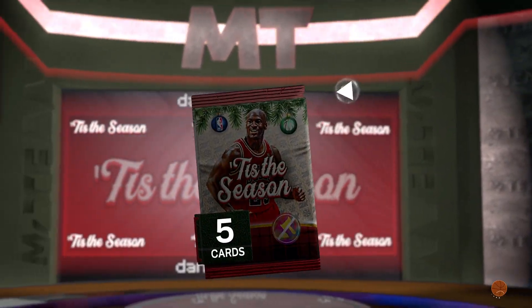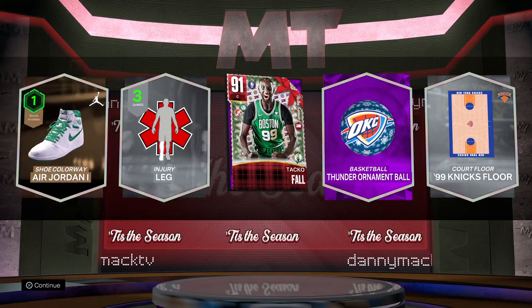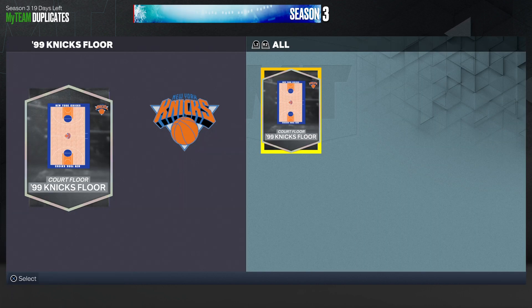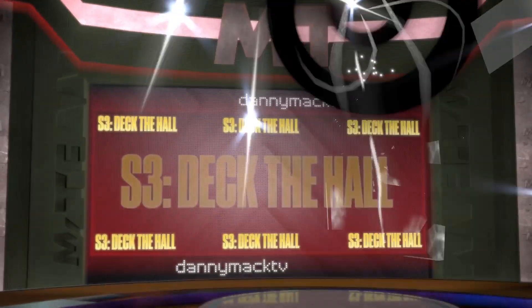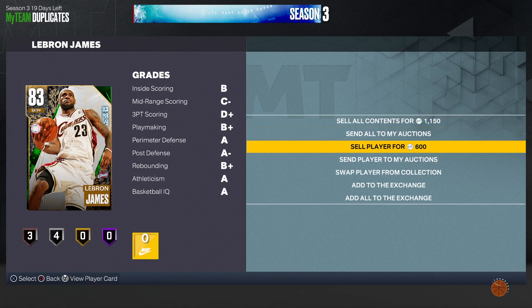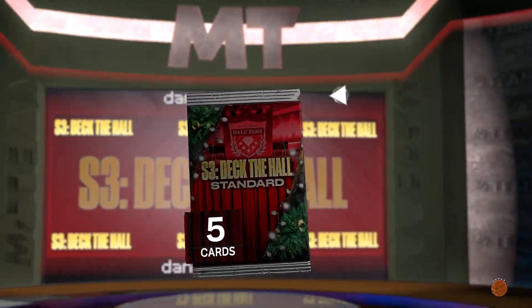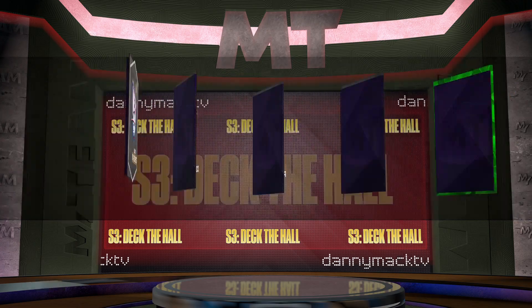Tis the season! Got Taco Fall. Hole — Brian James. Standard deck — what we got? What we got? Tim Duncan again.